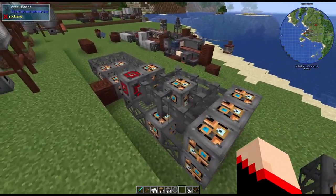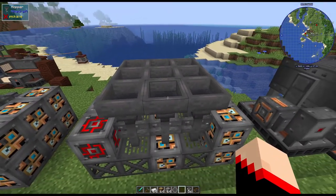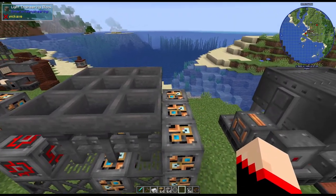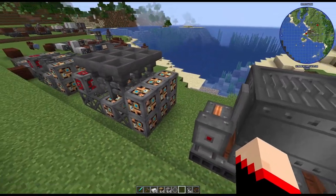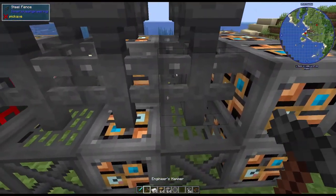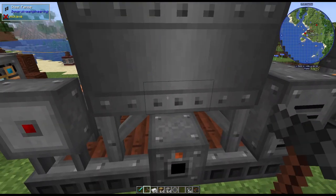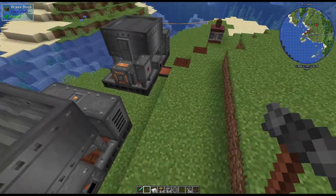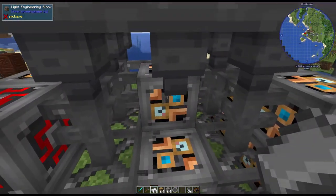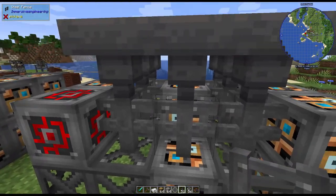Then for the top row, on top of where the fencing is, you're going to put those nine hoppers. If you have to, shift-click in order to get them to stay up there. That's what it's going to look like. Then you hit it with a hammer — hit this steel fence post right here — and once you hit it, it's going to become the structure. If you ever need to move it, just break one single block and remember which one so you can put it back.